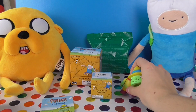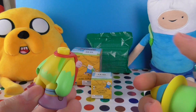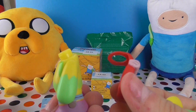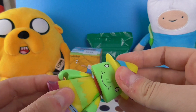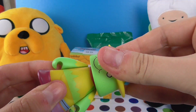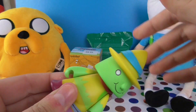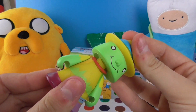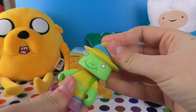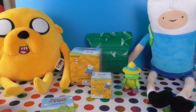I didn't realise his head could come off. I don't think that's supposed to happen. What the heck? Look, his head can come off! Did you break him? This is awkward. Can I screw his head back on? Screw on! Dropped his head! You're gonna have to get some glue. I'm gonna have to get some glue to glue this back on. How weird. Right, let's just set him back here. I'm sorry, Magic Man!